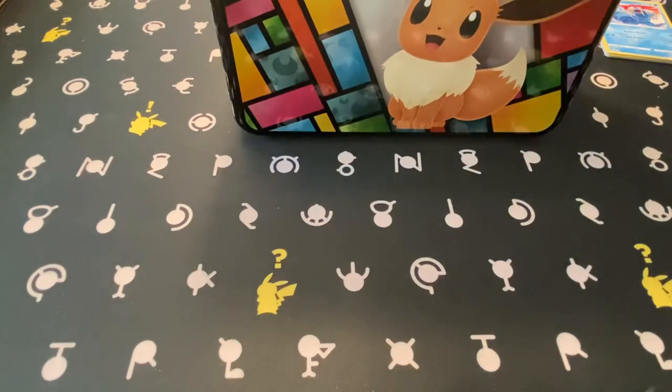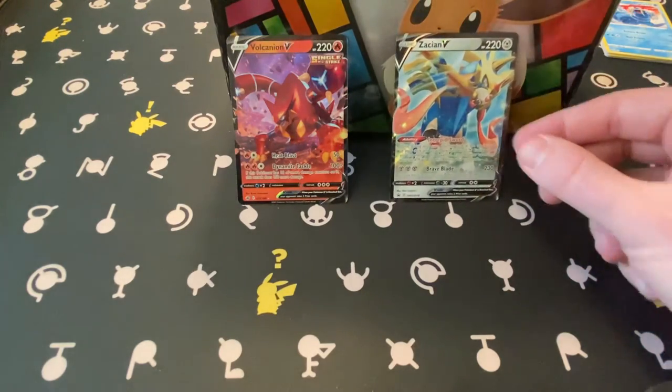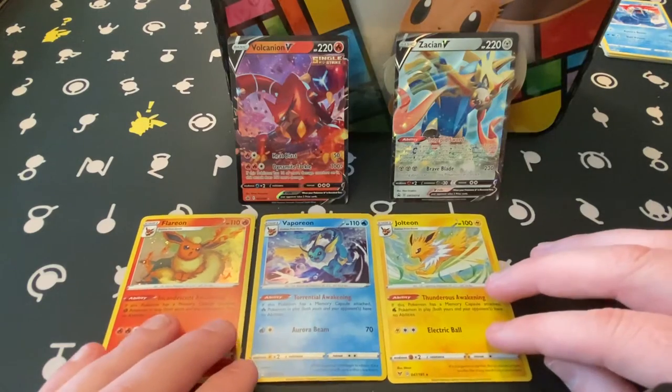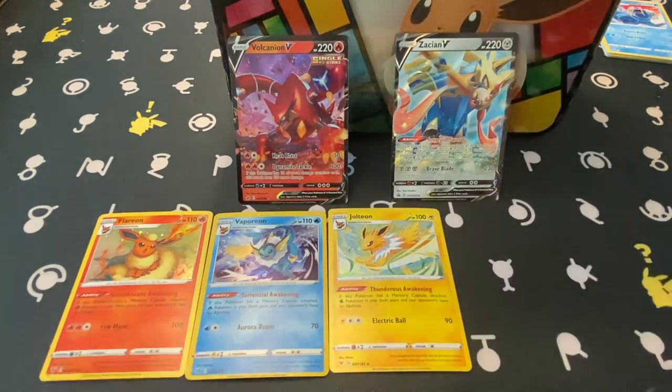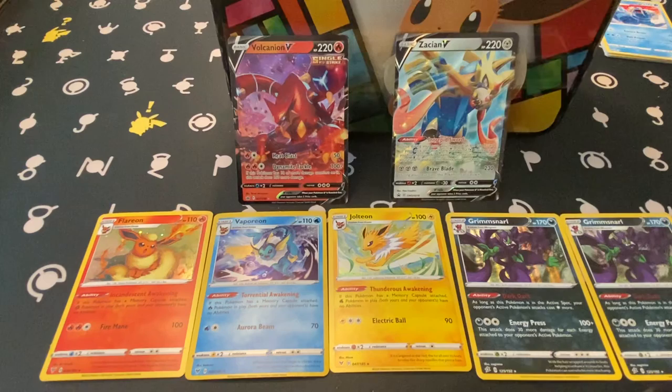Not the best day for pulls for us today. We managed to just barely pull a Volcanion V out of the Chilling Reign set. We had our Zacian promo off of the previous tin, our three — Vaporeon, Flareon, Jolteon — Eevee evolutions, and a couple of hollows out of Rebel Clash — back-to-back hollow Grimmsnarls. Thank you for watching. Hopefully this bad luck is wearing down and we're getting closer to all the good luck coming our way. Stay tuned — I believe one of my final packages is showing up today and we're going to move into opening all of these Celebrations sets.